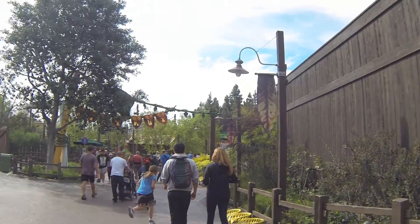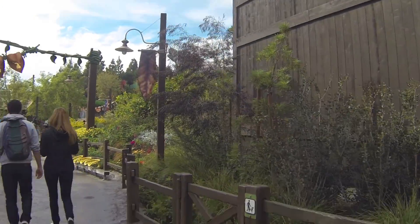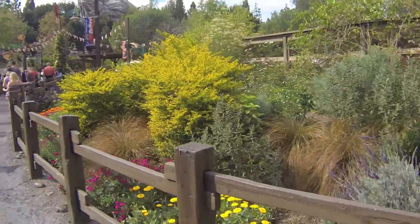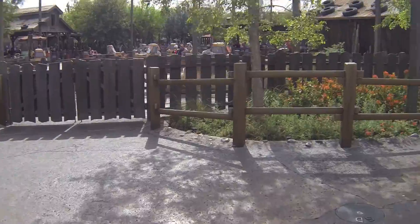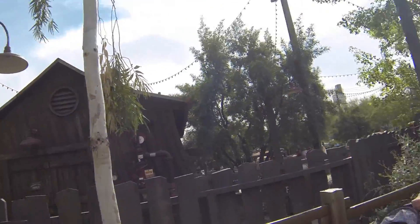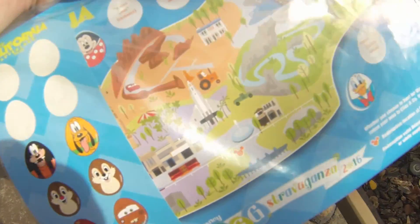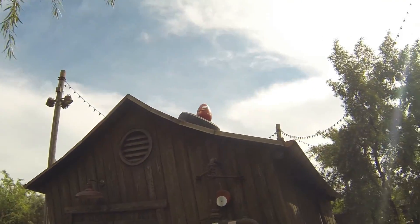So we're at the entrance to Bugsland, and now we just need to look for the egg. I think I might know where this one might be because I think the last one was over here. Here's Mater's Junkyard — I know there's an egg over here; we'll look for that one in a minute. Lightning McQueen is on Mater's Junkyard. Last year was Mater, so I'm guessing Fillmore's is probably going to be — hi Mater! — yeah, Fillmore's Taste Inn, that's probably where that one's going to be.